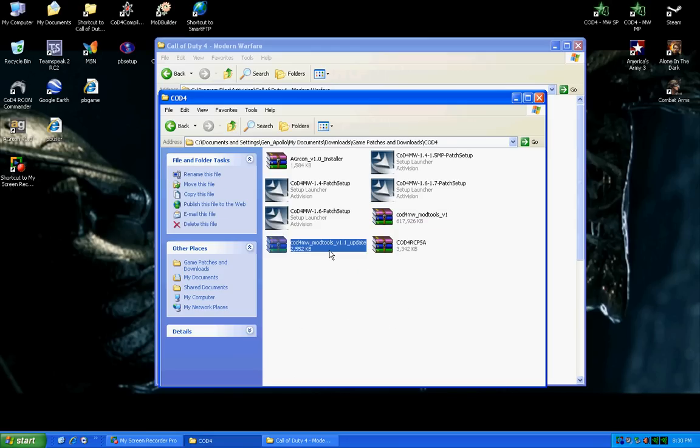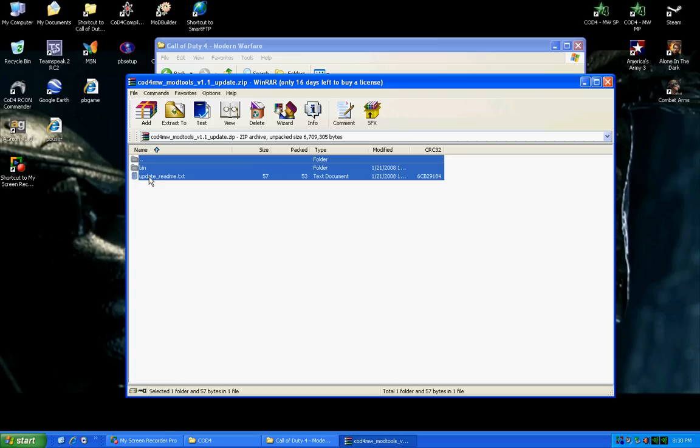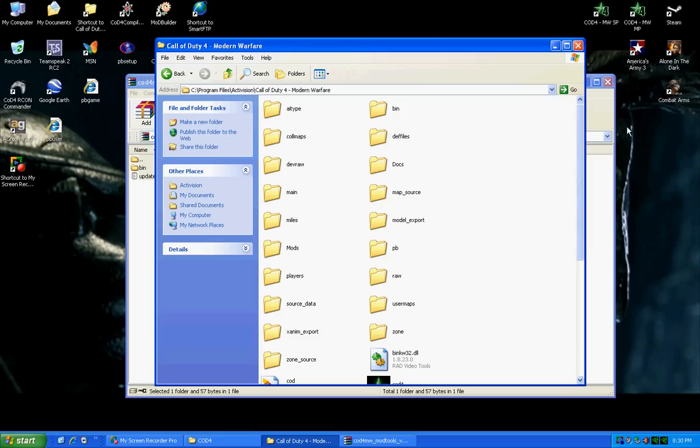Next, if you already have it downloaded to your computer, you need to go and grab the Mod Tools version 1.1 update. Once you've extracted that to your Modern Warfare directory, it'll ask you if you want to replace some files and you have to say yes to apply the update.